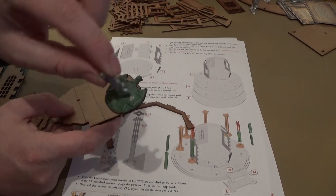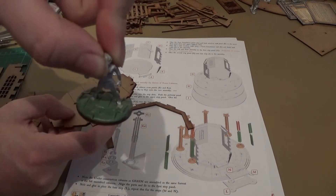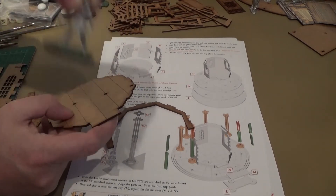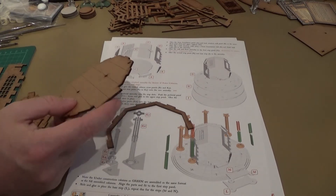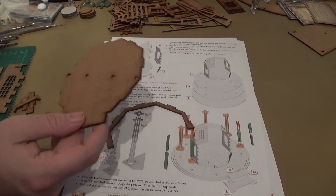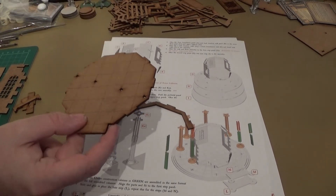Then we have C, which is the first part of the floor. There are like three or four floors — that's going to go on the base. Each wall section has a slot at the bottom and a slot at the top. I'm going to do this in between the green stuff drying on the model bases.